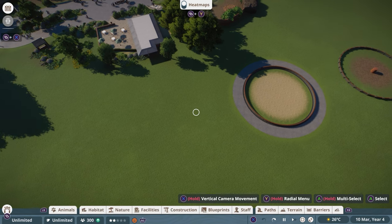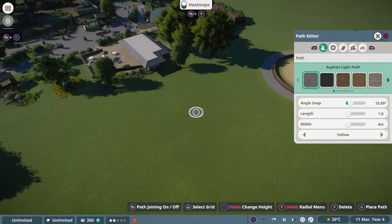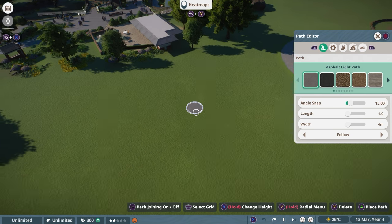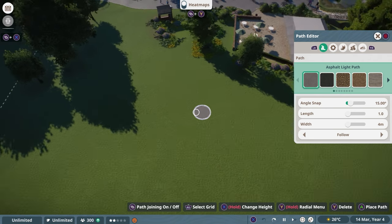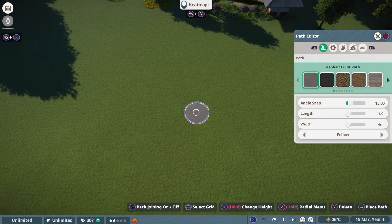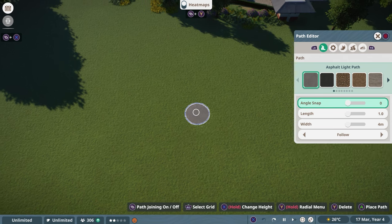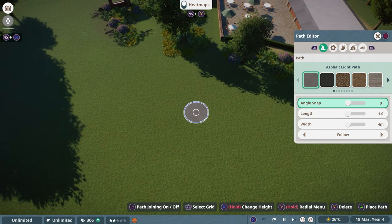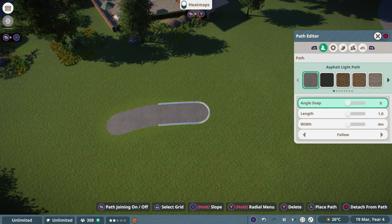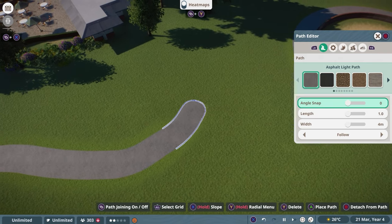What you can always do with pathing, as in any other area of the console edition — which is the single best function of this game — is enter the Radial Menu. Some things are available from the beginning. Now that you know all the settings, we're going to build a couple of things to show you how it works. First, I'm going to deactivate the Angle Snap because it annoys me.